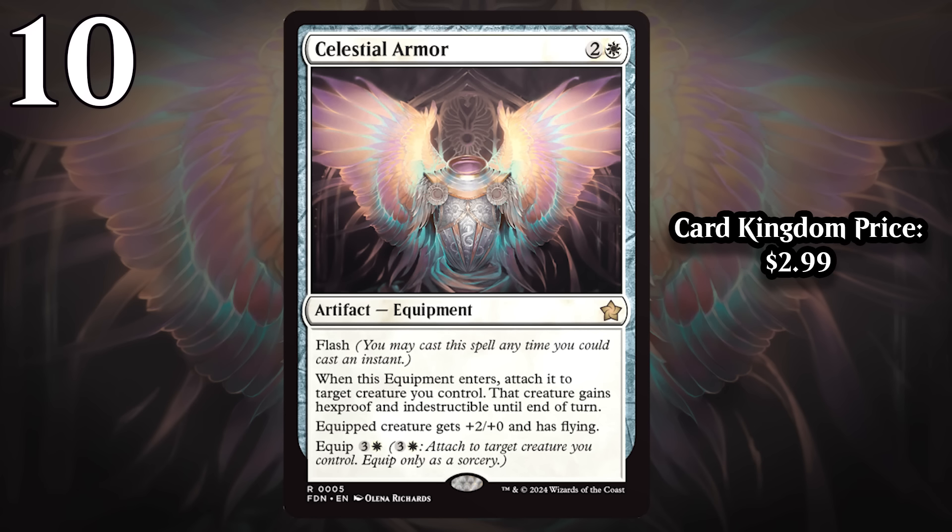For two generic and a white, it's an artifact equipment with flash, and when it enters, you attach it to target creature you control. That creature gains hexproof and indestructible until end of turn, and the equipped creature gets plus two, plus zero, and has flying. It equips for three generic and a white.